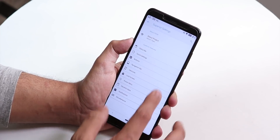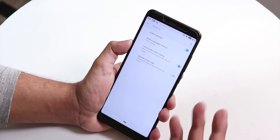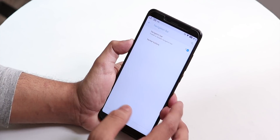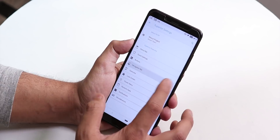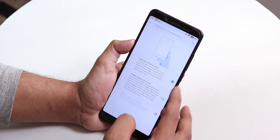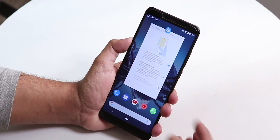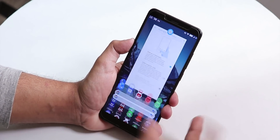Inside Buttons we have an enable backlight option, though the Redmi Note 5 Pro doesn't have hardware buttons, so it's not very relevant. Inside Navigation Bar you can enable and customize the navbar. Inside AOSP gestures, swipe up on the home button is enabled by default — swipe up gets you recents, and swipe all the way up gets you the app drawer.